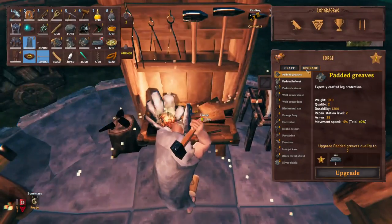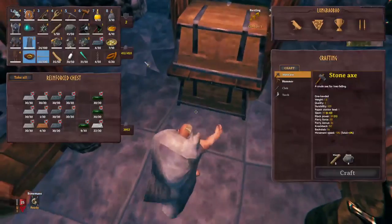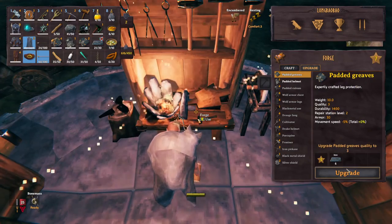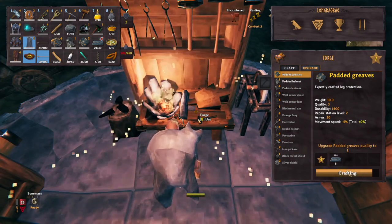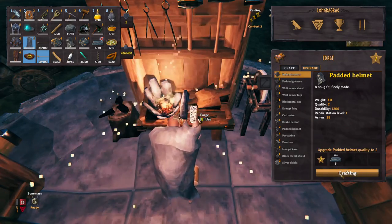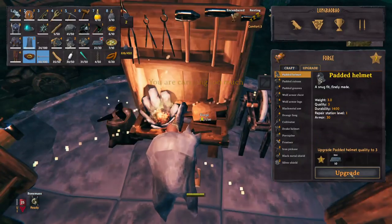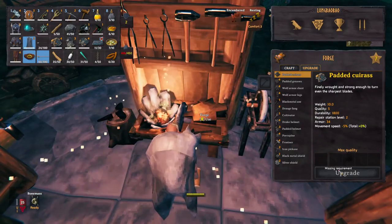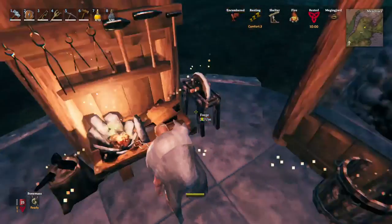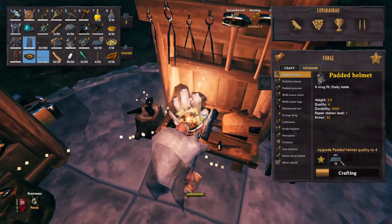Now let's upgrade some other armor pieces. We'll need a bit more iron for this. Let's upgrade the battlecreeps to level 4 — the battlecreeps are now level 4. And lastly we have the helmet. We ran out of iron — that's no problem, we'll grab more. And upgrade... it's level 3, what are we missing? 15 iron. We're going through this iron so quickly. And now level 4.